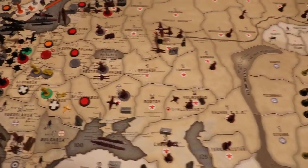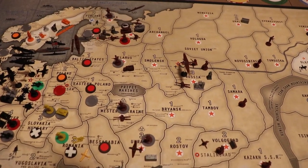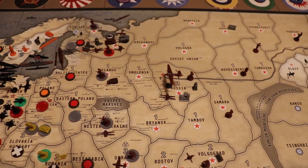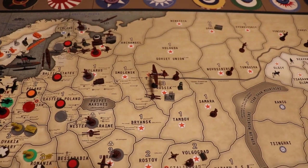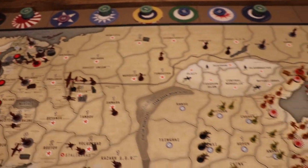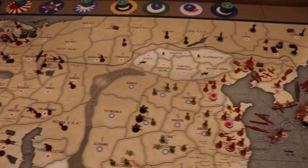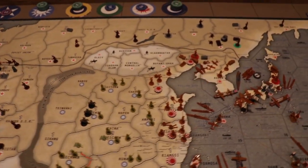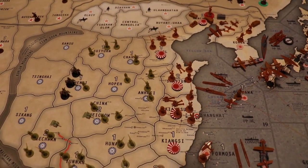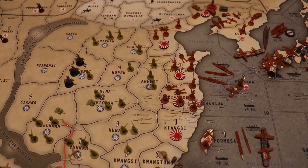Russia is pretty thin, but they start out with 35 IPCs, and Germany starts out with 14. So Germany has to gain a lot of territory to gain ground, while Russia will have a huge jump on Germany for a couple of turns.